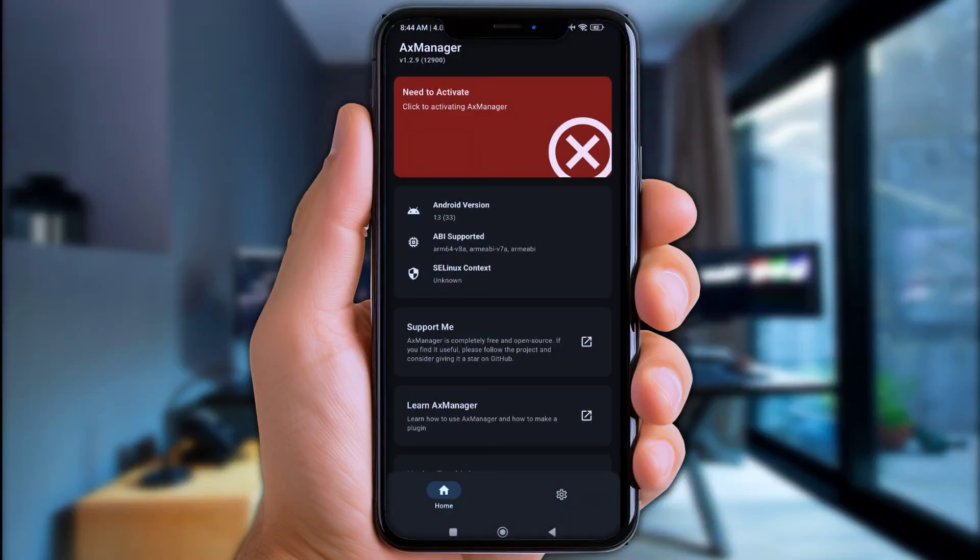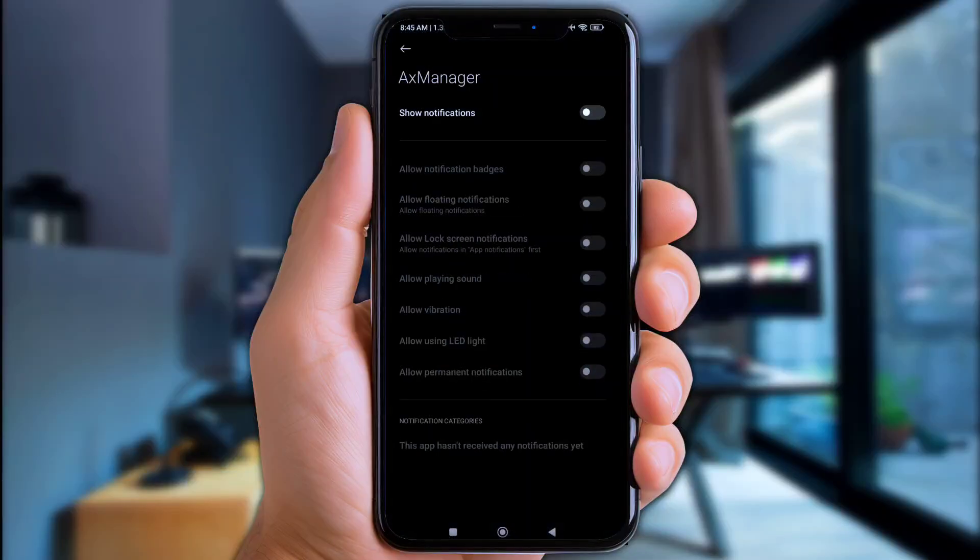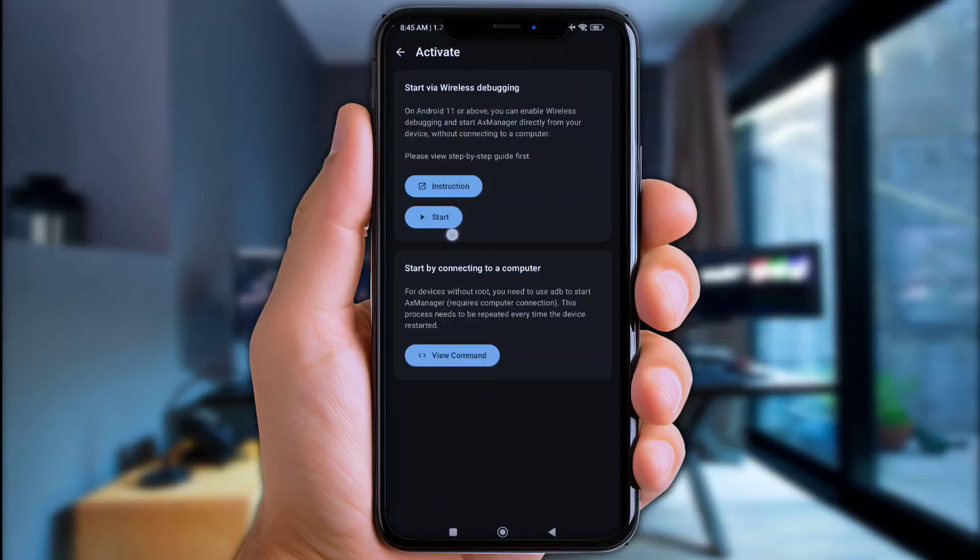Axe Manager works similar to Shizuku and Brevent, so we need to grant permissions first. Simply click the logo, then enable notifications. Before clicking Start, make sure to activate Developer Options on your phone first. Once Developer Options is active, click Start.